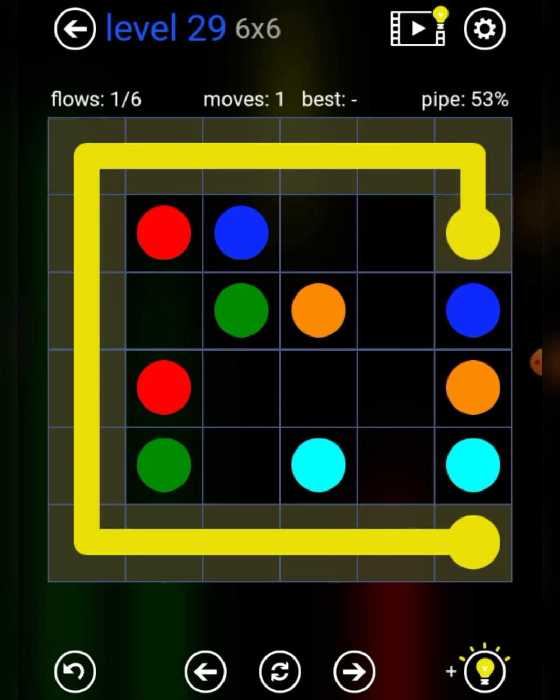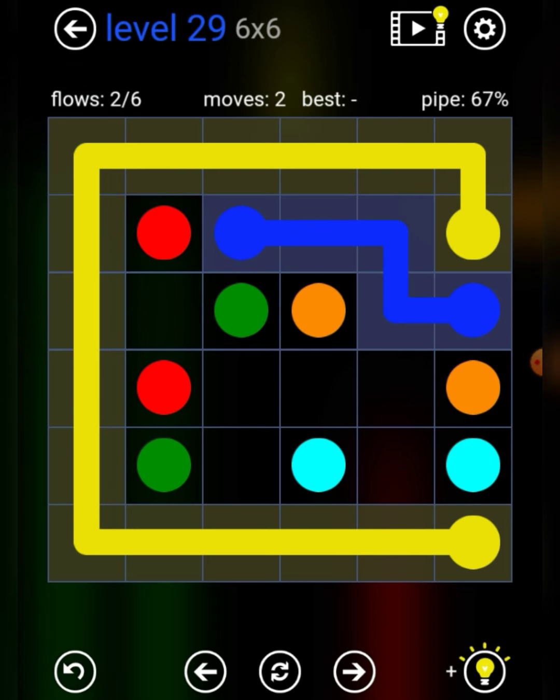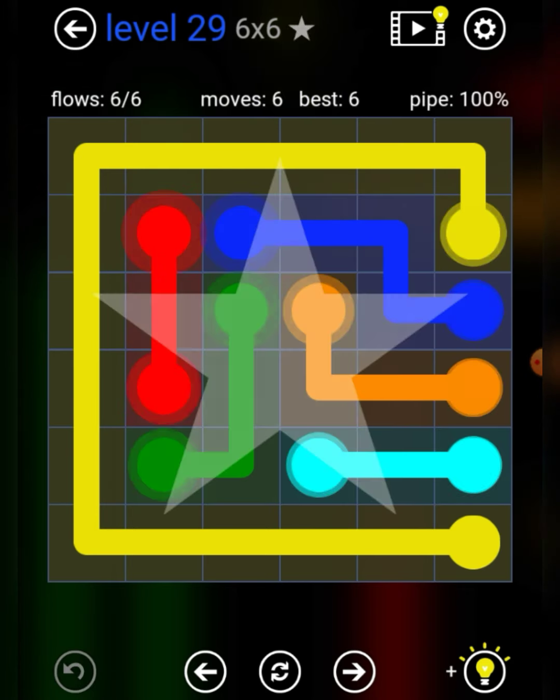Yellow for the whole outline, blue like this, orange like this, sound straight line, green like that, and red straight line as well.